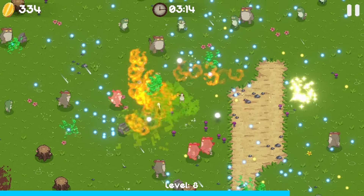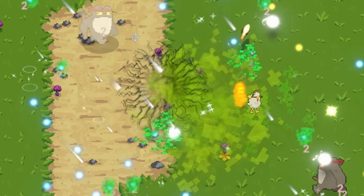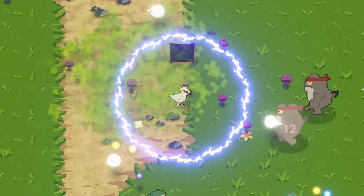The rain is doing a lot of damage too. That's taken out the majority of the frogs. There's another boss - he went down so easy. We can increase the chest level. Electric zone - now we've got an electric field all the way around us.